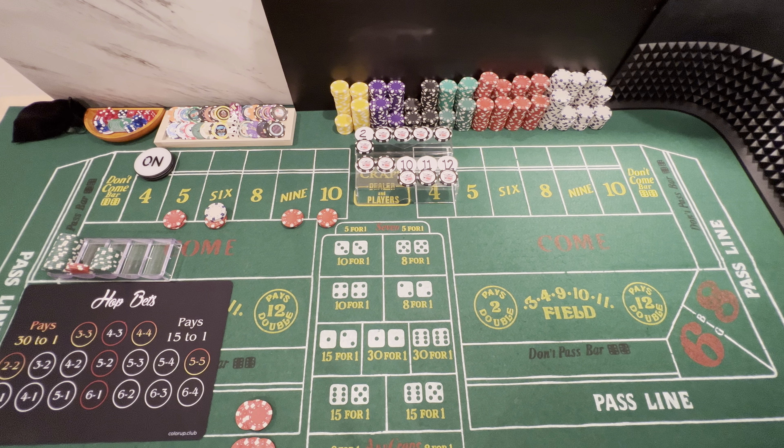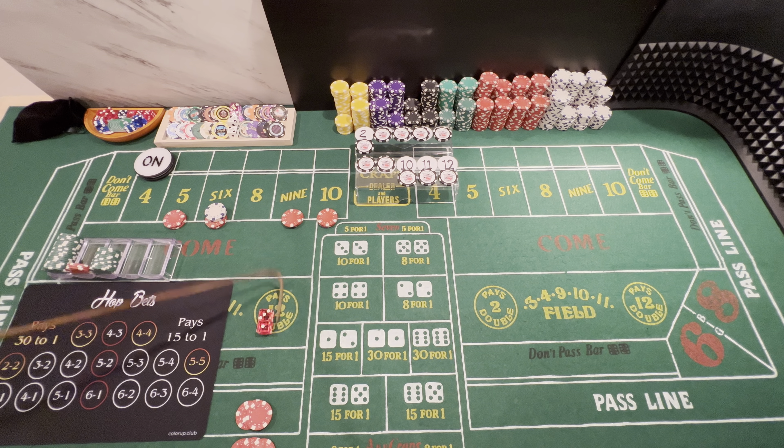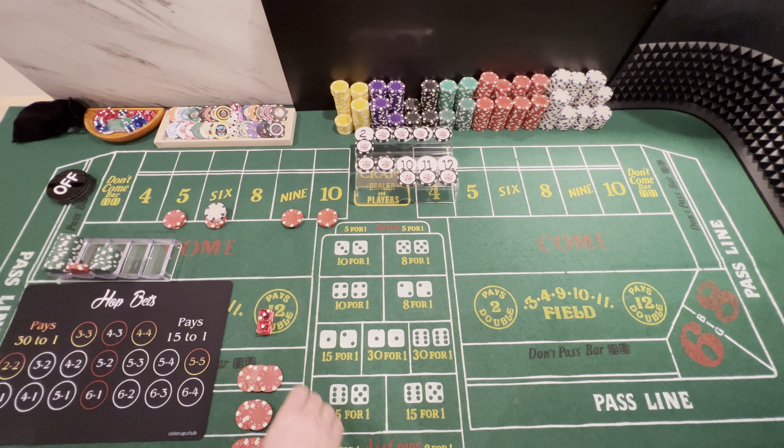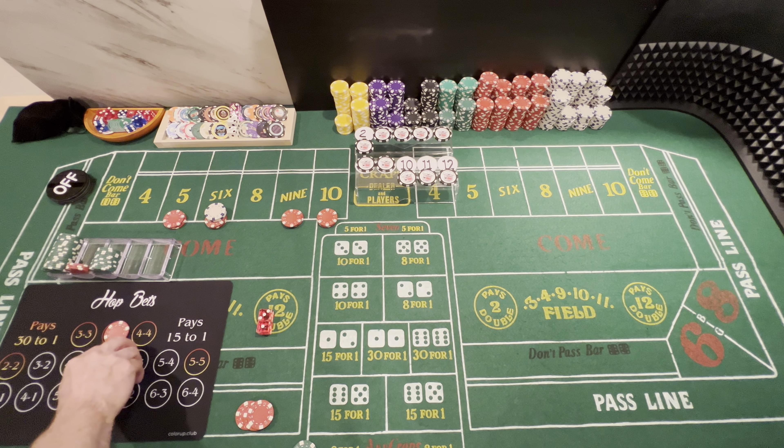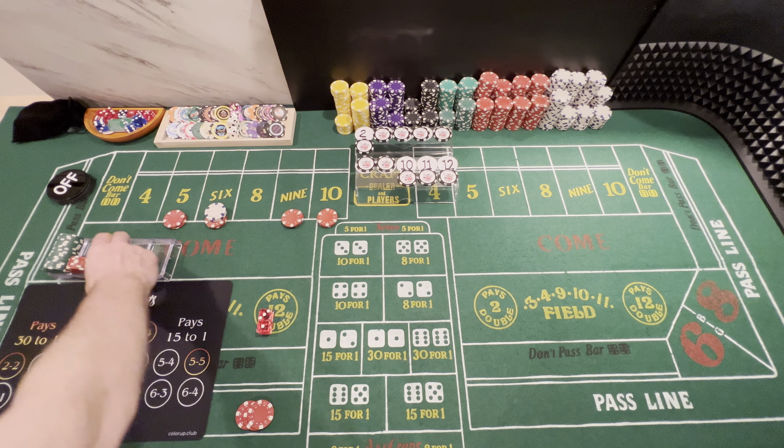Even though we did just hit the point — if we roll an 8 we might place it. Dice out. And we hit the point, 3-1, easy 4. Puck's going to come off. Going to win $15 on the pass line, going to win $30 on the odds. And we'll go ahead and hop the reds again on the come out, and just rack the rest.